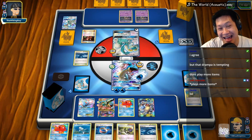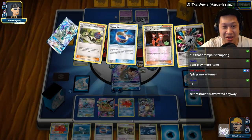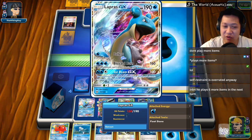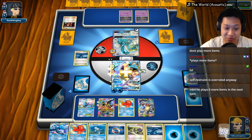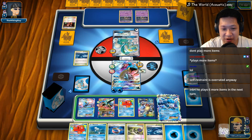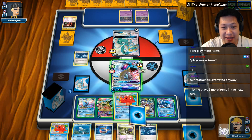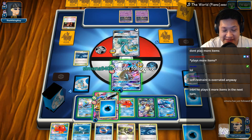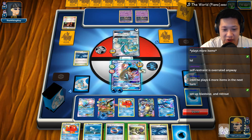He plays more items. He must be stuck. Big Wheel GX instead of DCE and a Choice Band tool for a one-shot KO. It's there, however I cannot attack - just welcome, you cannot attack your next turn. I'm healed up pretty much full. I could set up another Sushi Master, but that feels weird. None of my Pokemon can attack. I don't know what to do with this - I'll go ahead and play this right here.